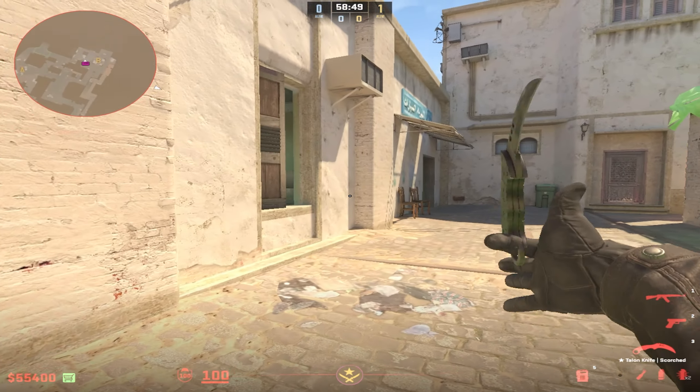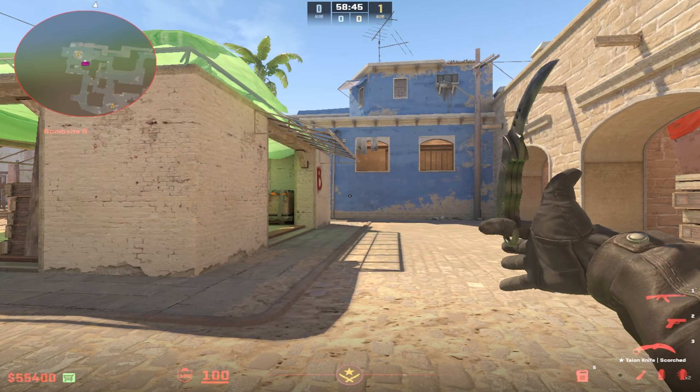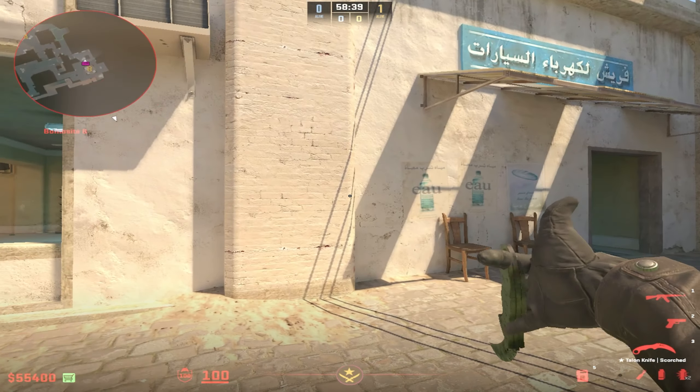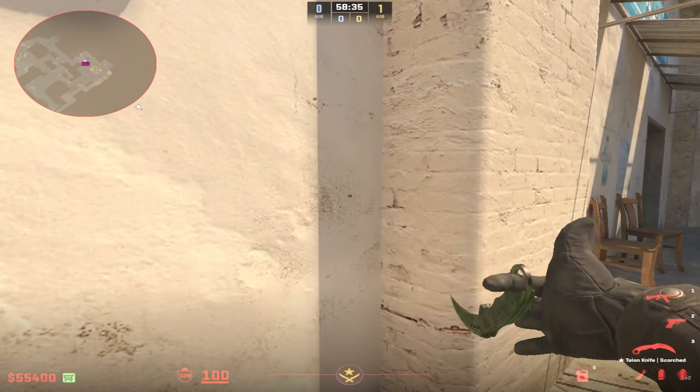Hey, what's up boys. I want to show you a really quick flash you can throw as a B rotator on Mirage to help your anchor get a lot more kills. So if your B anchor is playing on the balcony here and is looking for some free kills, here's what you can do.